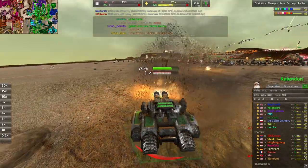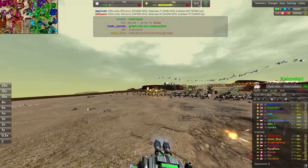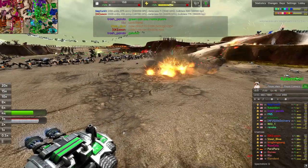A Thor over here slowly rolling forward on all four of its treads. I gotta say, the Thor has the weirdest looking body I've ever seen.